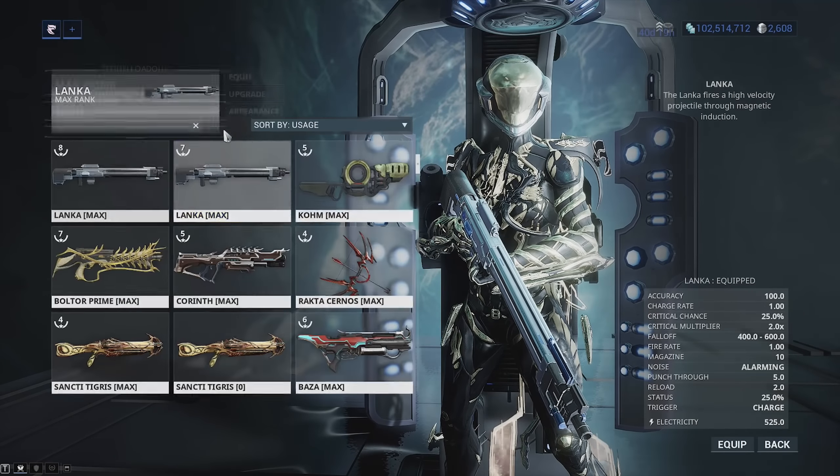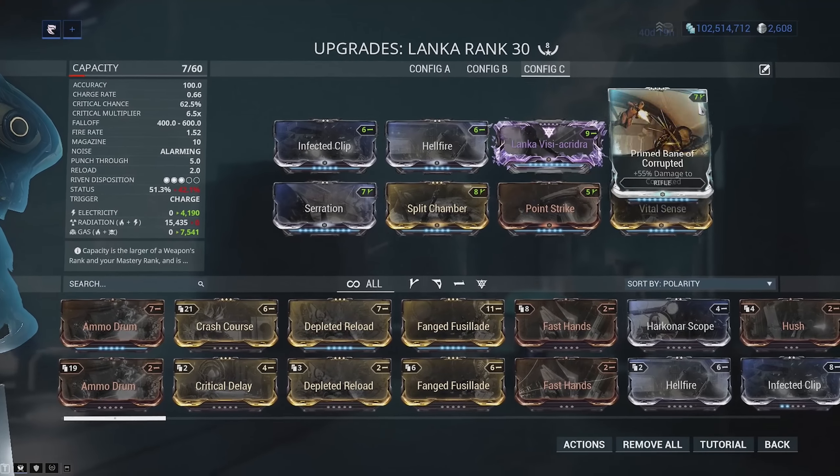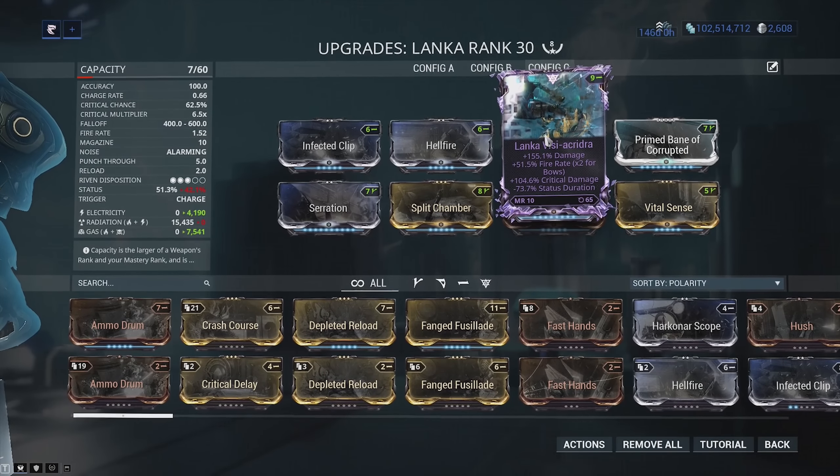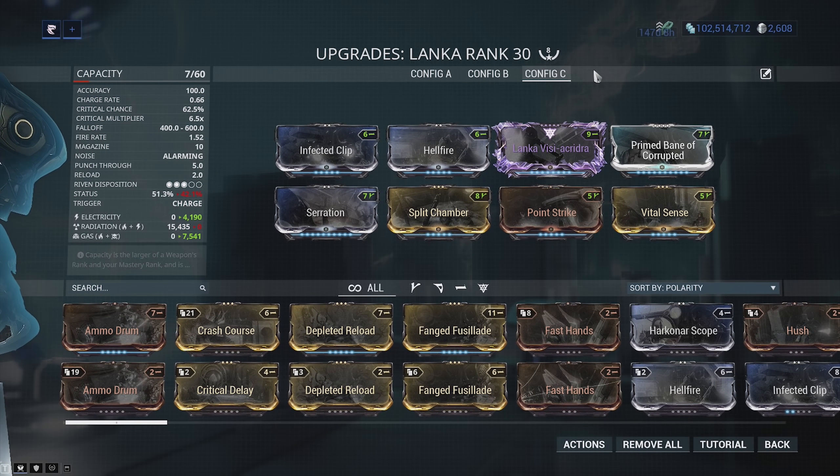Let me show you the exact builds. The Lenka build looks a little bit like this. If you don't have a Riven, use Vile Acceleration — it's going to let you get off more shots into your bubble because it increases fire rate. That minus 15% damage is kind of negligible because your fire rate makes up for it in terms of DPS.